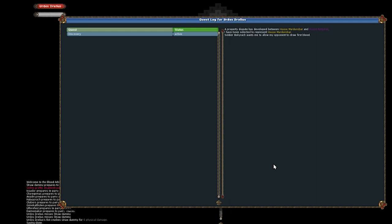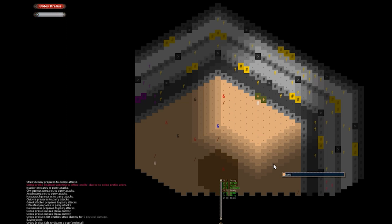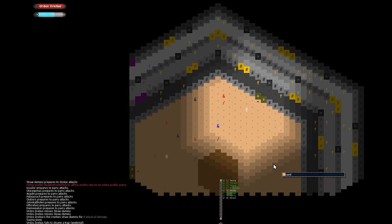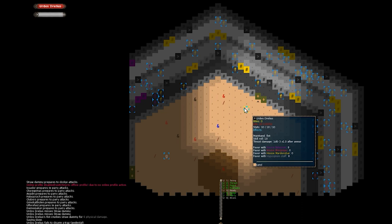Soldier Bulky Rack wants me to allow my opponent to draw first blood. There's a trap on a pedestal too. Using L to look is available but don't use the numpad — it triggers a glitch and an error report popup. There's a broadsword here: sharp, long, deadly. Recommended stat strength 10, skill roll 9. Thrust damage 1d6 minus one times one after armor; swing damage 1d6 plus one times one and a half — swing is the better attack overall.